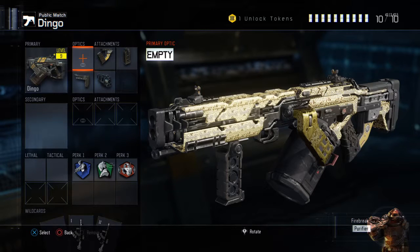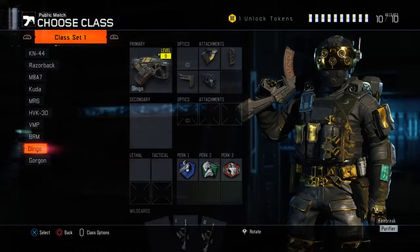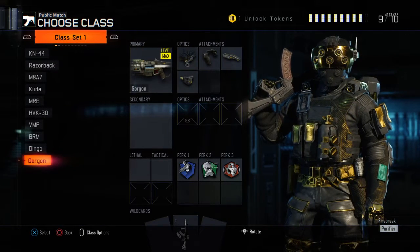You want to use the Dingo like you'd use the BRM, but you can actually rush around a bit with this gun. I uploaded some gameplays with it and I wasn't exactly camping — I was running around on Combine and all that. So that gun isn't that bad.